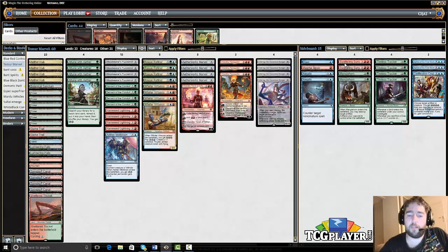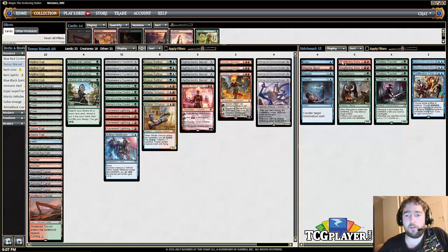Sweltering Suns is great against Zombies — this is the card that can sweep away all of their little creatures like Chandra Flamecaller, except that it's three mana. You can also cycle Sweltering Suns, which sometimes comes up, but normally in games where you board it in you're going to want to hardcast it. I like it more than Radiant Flames because it's a good hit off of Marvel, unlike Radiant Flames. The two Manglehorns are for the mirror — you can board them in against the Gearhulk plus Marvel version — and they're also great against Vehicles. Very versatile against any deck with artifacts.